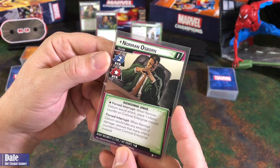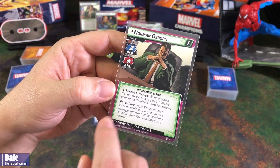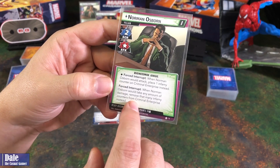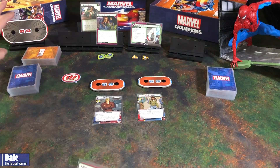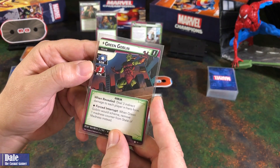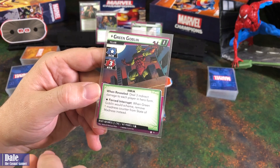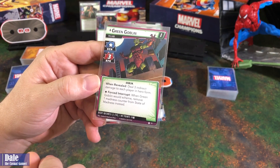Starting with Norman, scheming for 2. When Norman Osborn would attack, place an infamy counter on Criminal Enterprise instead. And when he would take any amount of damage, remove that many infamy counters from Criminal Enterprise instead. So we're not going to be taking down his base health until we can flip him over to Green Goblin, who has an attack of 3. When revealed, deal 3 indirect damage to each player in hero form. And when he would scheme, remove one madness counter from State of Madness instead.